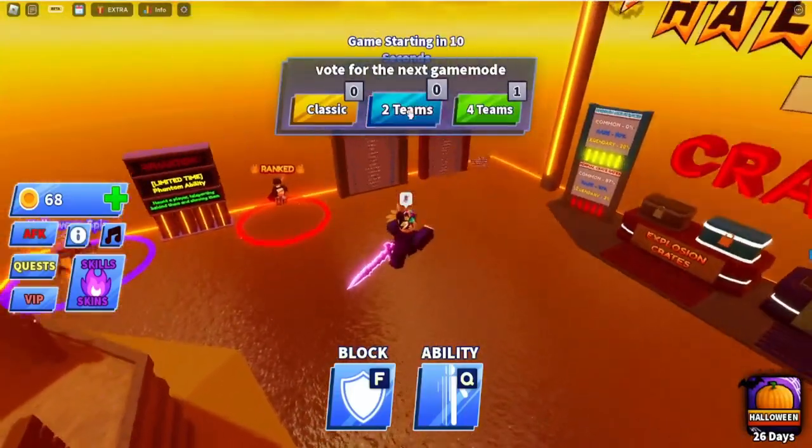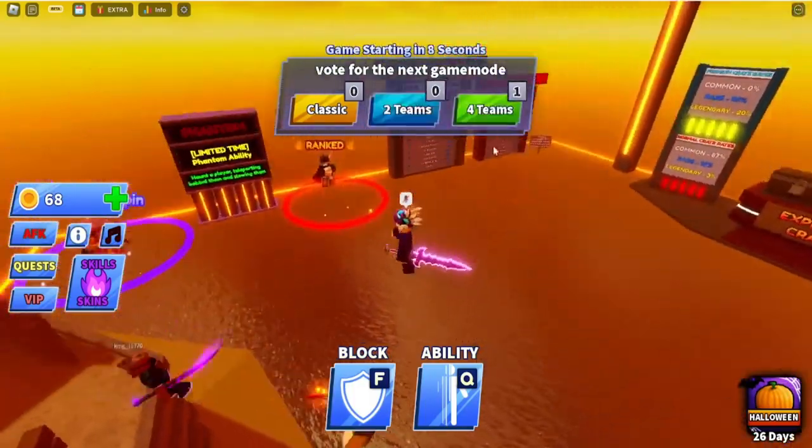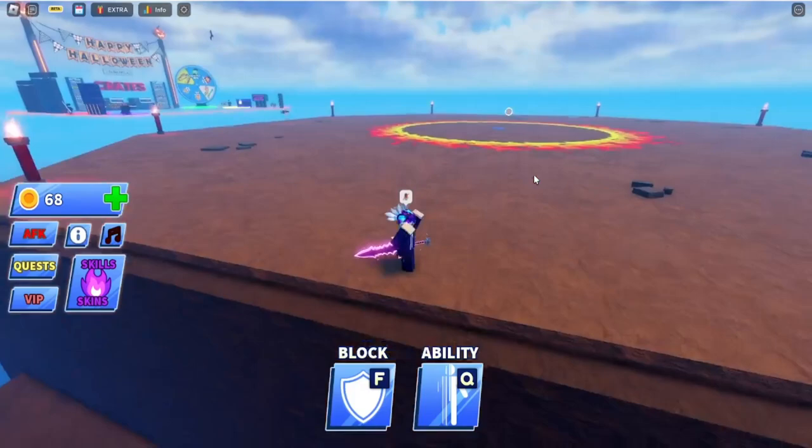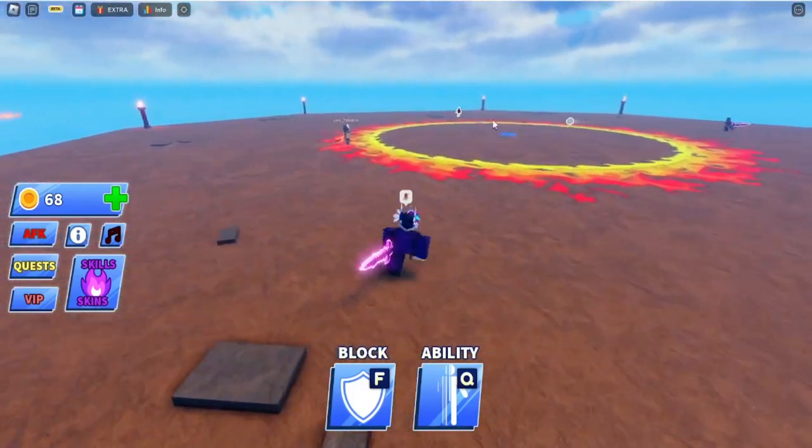Now you want to try getting one of two team modes — four teams or two teams. I recommend two teams if you actually have zero skill. Let's get into this classic.